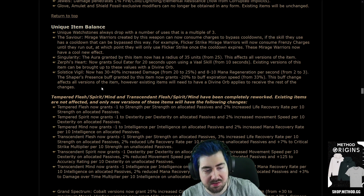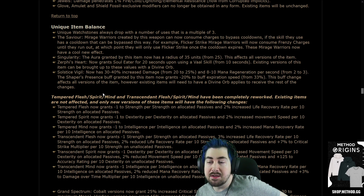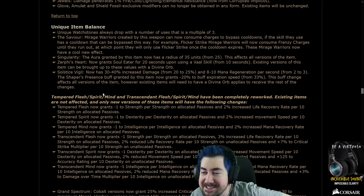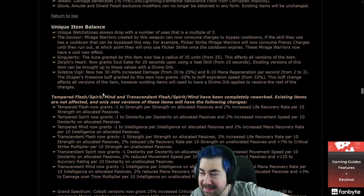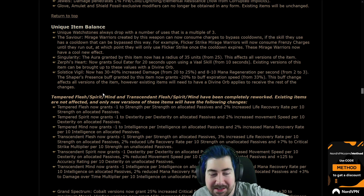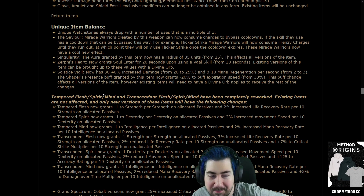Solstice Vigil now has 30-40% increased damage from 20-25%, and 8-10 mana regen. The Shaper's Presence buff now runs with minus 20% buff expiration speed from 33%. I like how they call it a 'buff change' so some players will think it's a buff — it's not. I'd rather they did it in other places than actual Solstice Vigil, cause I thought it was still fine.